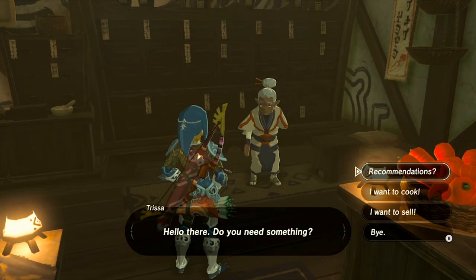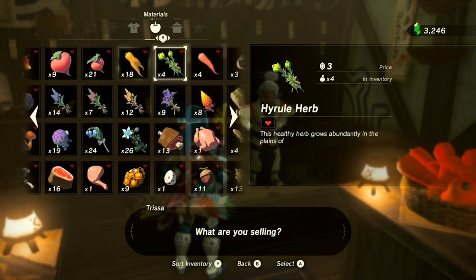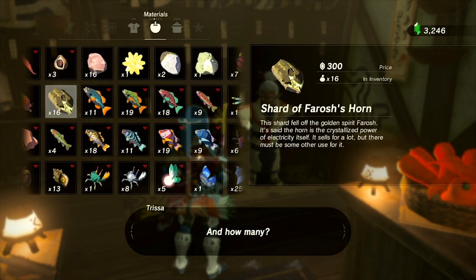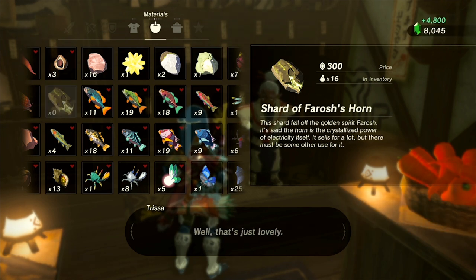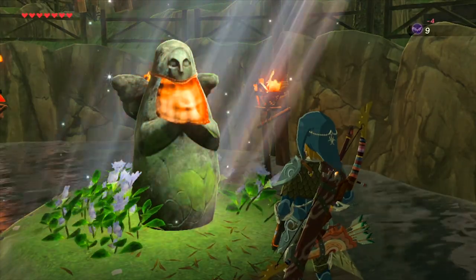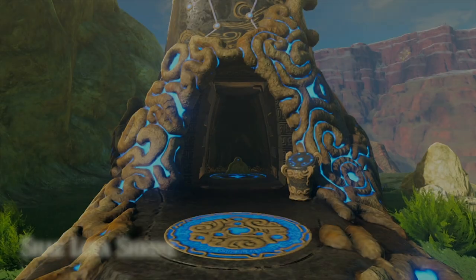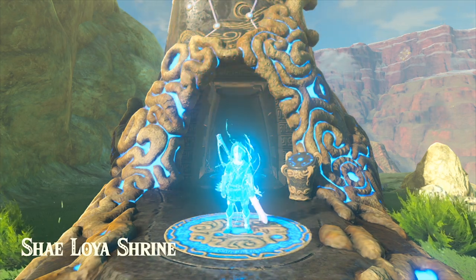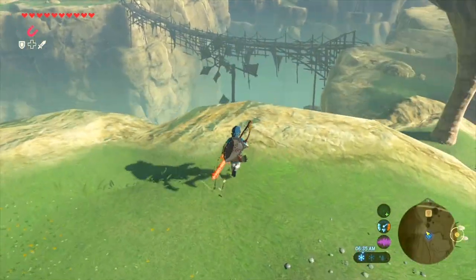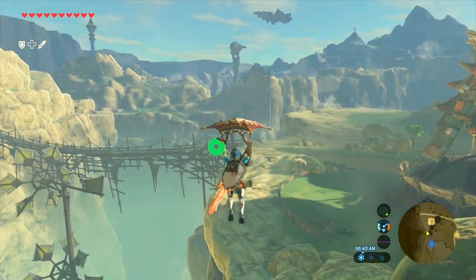Cooking with dragon horns in particular will give you a guaranteed bonus, and it will also increase the duration of the buff to 30 minutes, which is the highest you can get in the entire game. If you mix them with especially higher tier, tier 3 ingredients, you can get some really good buffs that last for a very long time. Save as many horns as you want for that, but otherwise you can sell all your dragon parts in general. Of all the dragons, it's definitely the easiest to farm Farosh. If you're trying to sell parts to make money or fry them up to make some really awesome dishes, I would highly recommend that you use Farosh horns.